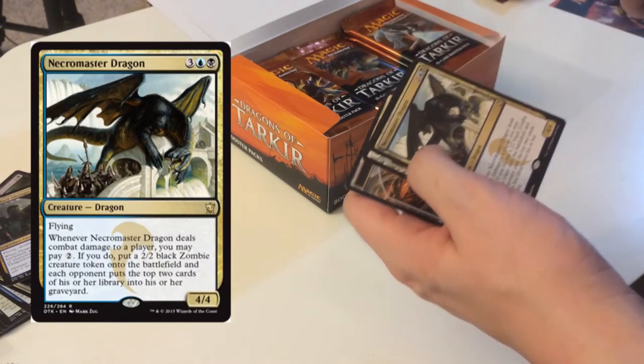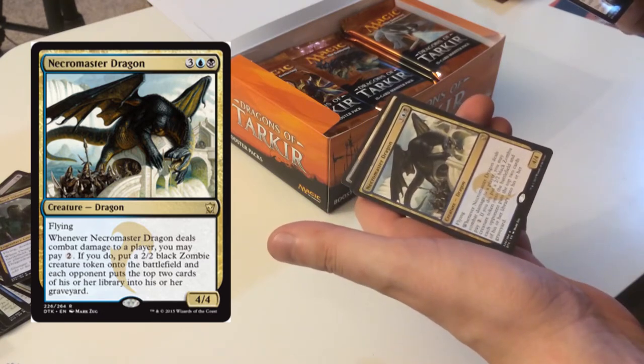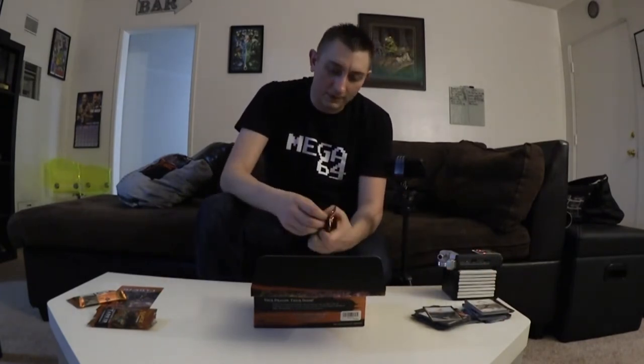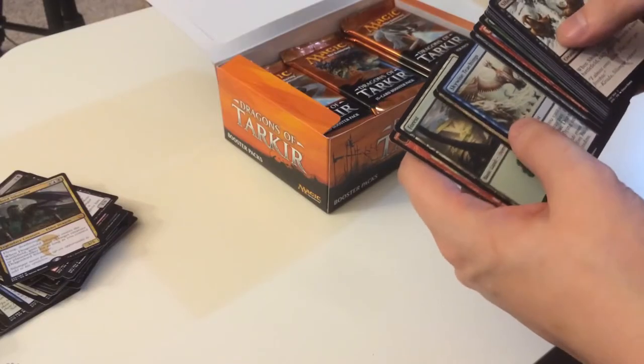Necromaster Dragon — right colors for me, blue and black. Flying, whenever he deals combat damage to a player you may pay two; if you do, put a 2/2 zombie onto the battlefield. Nice. The former blue-black-green dragon lord — I can't remember his name right now — I actually got him during the pre-release tournament, so I'm not looking for that one right now.